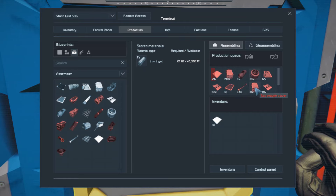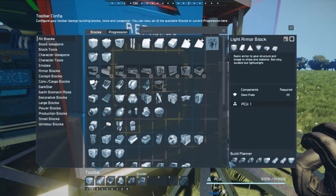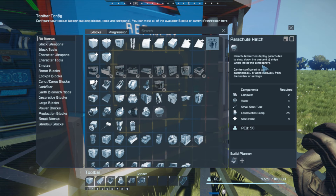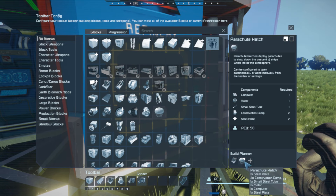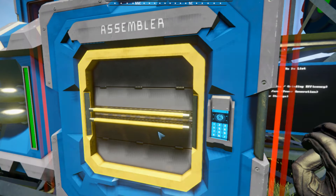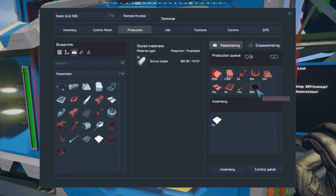Just getting a whole bunch of steel plates, construction components, motors and whatnot. That's all we need. What we'll do is turn the refinery off for a moment, as well as clear this build planner. We need a cockpit, we need two small gyros - not a parachute - small gyros. Pop everything in there and organize everything. We need a bunch of stuff, but luckily we have everything for it.